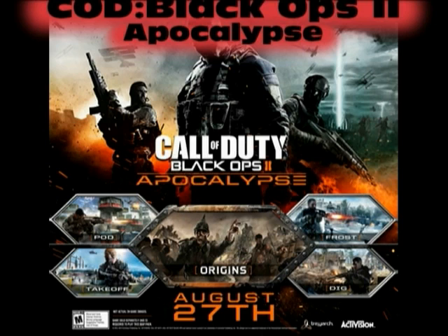The main thing I want to talk about is zombies. For zombies, the map's called Origins. You can tell by the name that this probably gives away what happens in the zombie story, because everybody takes guesses at what the zombie story is, and some people may be pretty accurate.